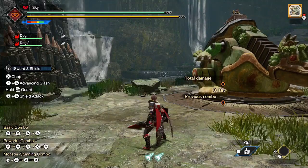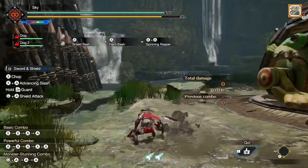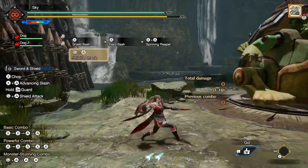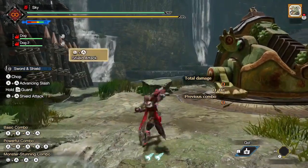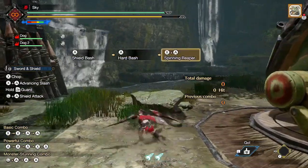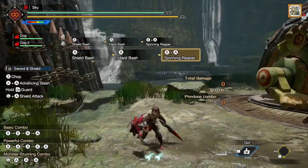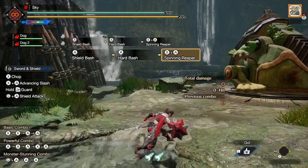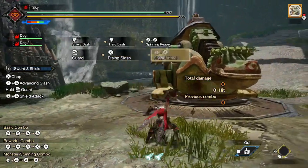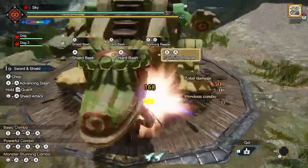The very last tip I have for you is how to infinitely loop Hard Basher or Drill Slash. One obvious method is to roll out of Spin Ring Reaper and use Hard Basher or Drill Slash again. Another method is to perform a Rising Slash after the Spin Ring Reaper by pressing X while holding ZR, then use Hard Basher or Drill Slash right after. This method of looping is best for damage, but because we are using Rising Slash, it will consume an extra point of sharpness. So for low-sharpness Sword and Shields, you may want to consider the roll method of looping Hard Basher instead.